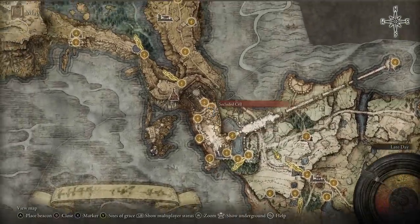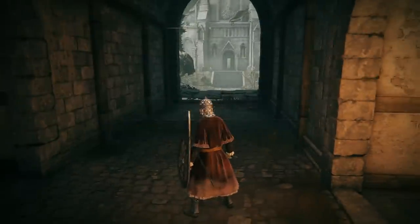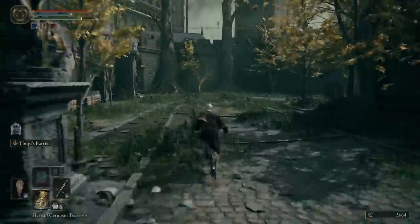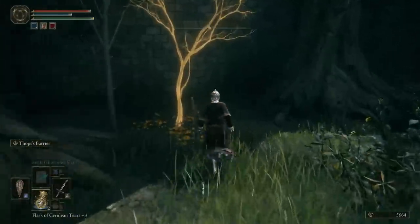The next one is inside Stormveil Castle itself. Get to almost the last boss but don't go through the fog wall — instead turn around, run past the giant, and you'll see it growing in the courtyard. There's also a very important NPC in a nearby room, so definitely explore this area.